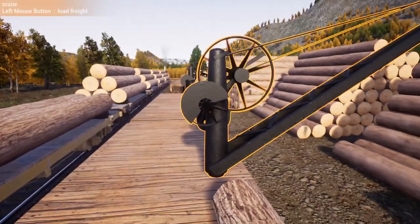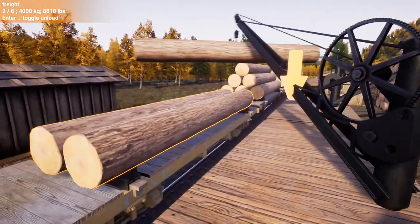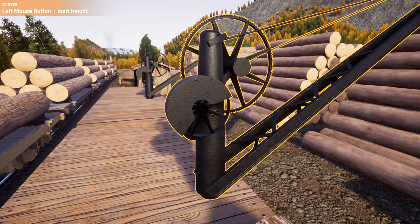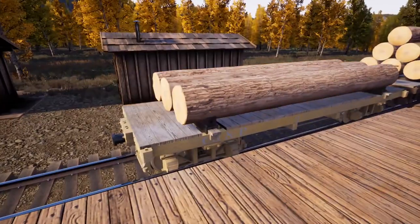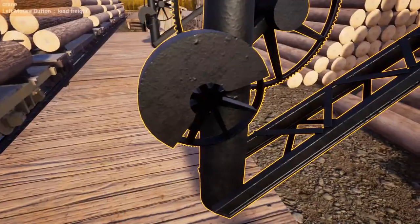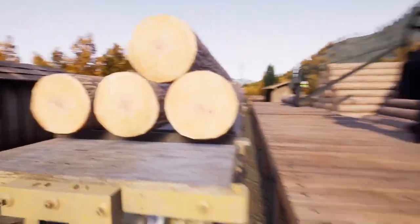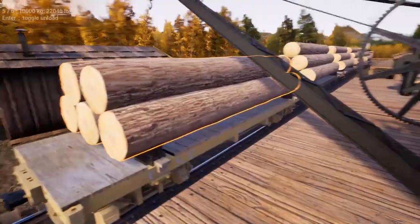Here we are just about finished up loading - one last car to go. One more flat car - the banana one. We need to turn around and start obviously, saving up some money and looking for a bigger locomotive.